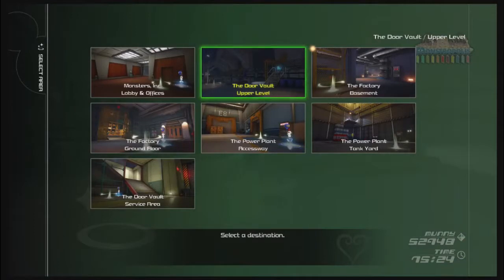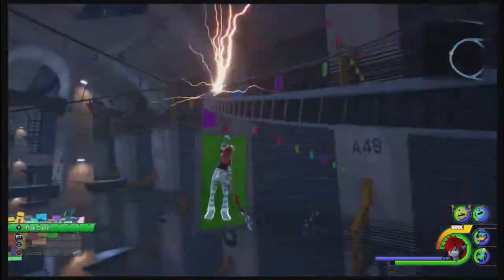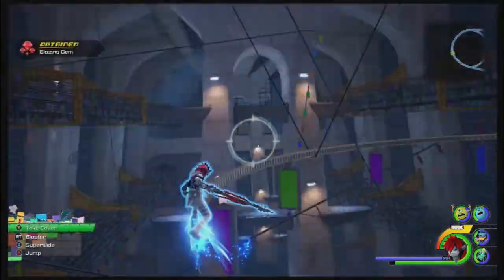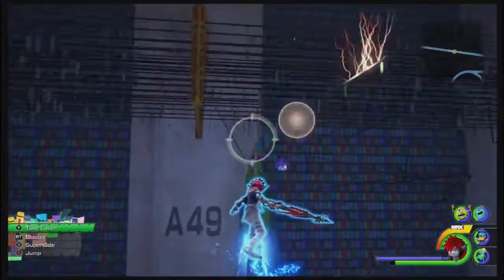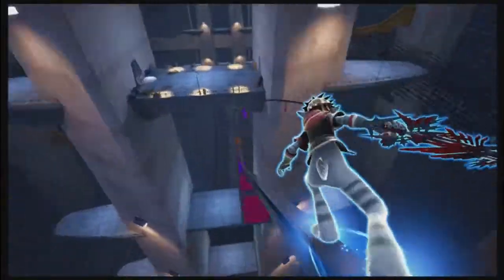Now we're off to get bananas from Monstropolis. Head to the door vault upper level waypoint. You'll have to do the grind rail, which is also a decent place to farm blazing gems. After that, run through the door, turn to your immediate right, head through the other door, make a U-turn, and it's banana time.